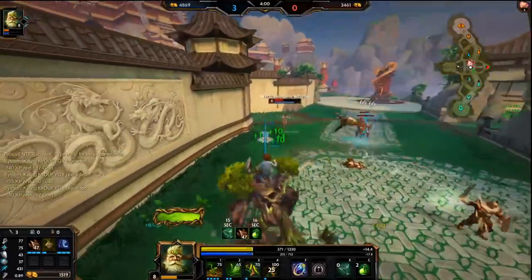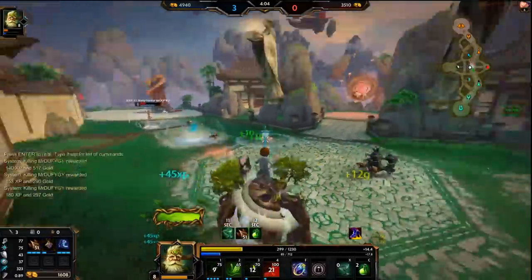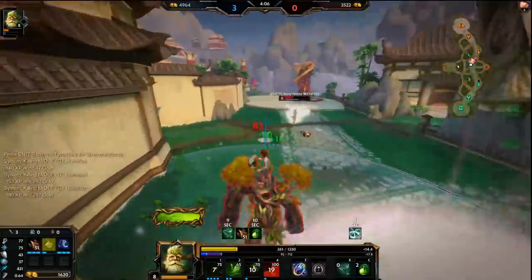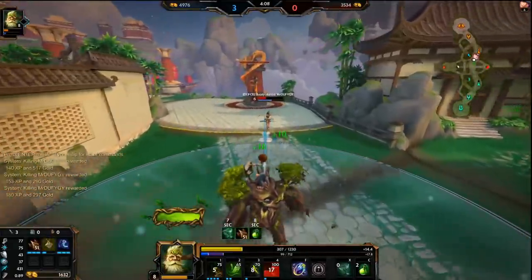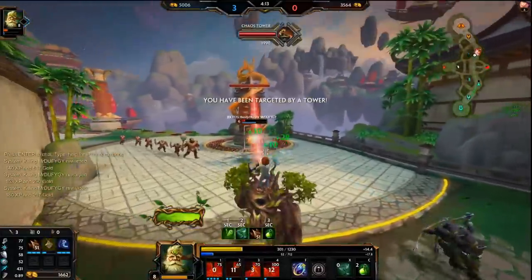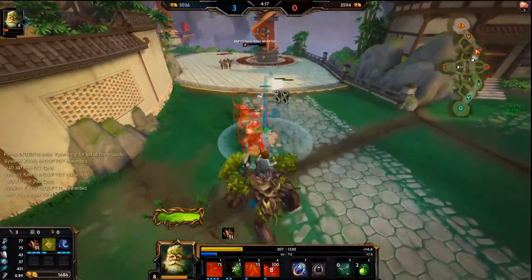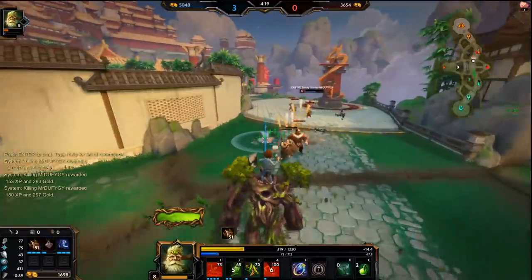We can pull her — go for it. Missed. Back up. Run straight at her — she doesn't have boots. A tiny bit of damage with my wisps. If I hit that auto she would have died.